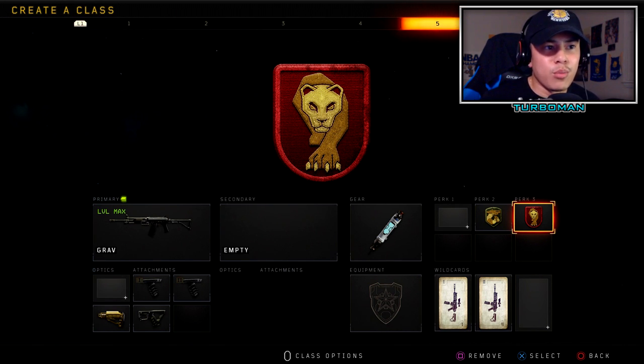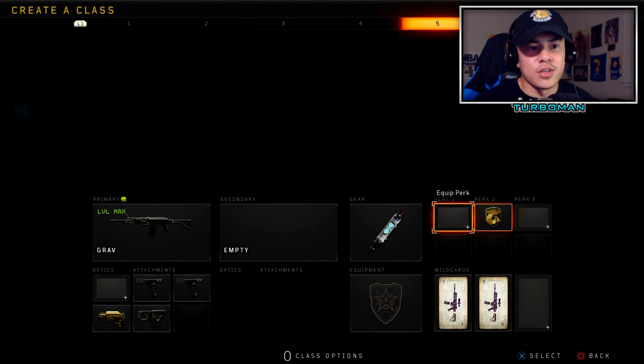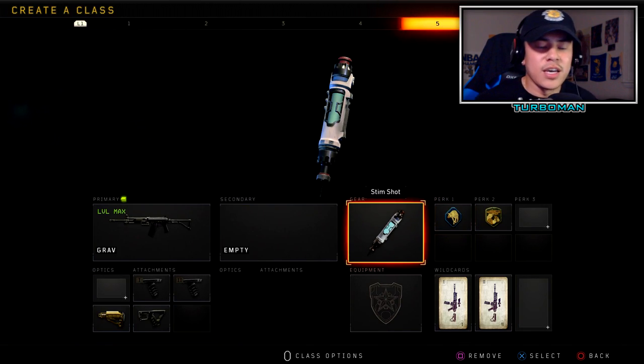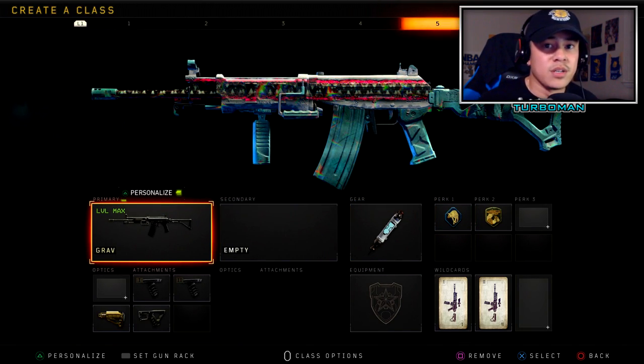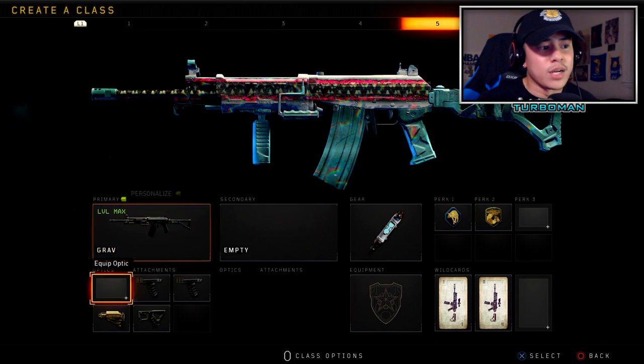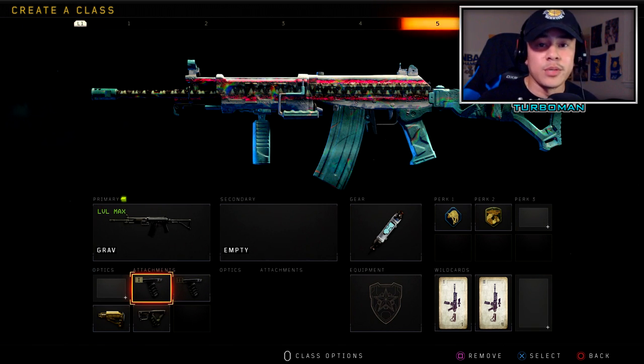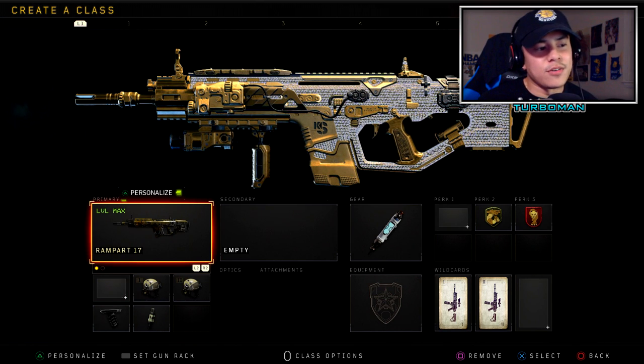Perk one no perk, perk two Gung-Ho, and Dead Silence — using Crash again. This is one of those setups where you can be more diverse if you want: if you don't care about footsteps you can replace Dead Silence with Scavenger, opening up different specialist possibilities. Mix and match whatever you want, but as far as attachments go, I feel these are the most important based on my experience.